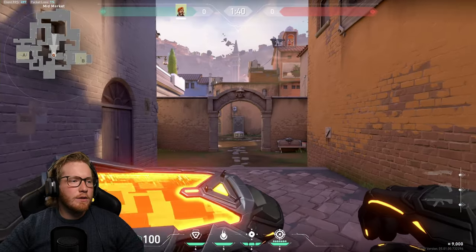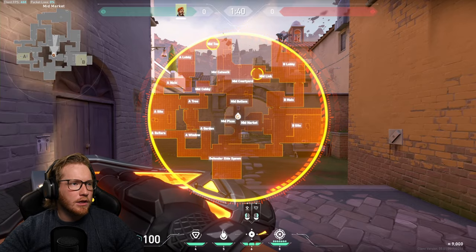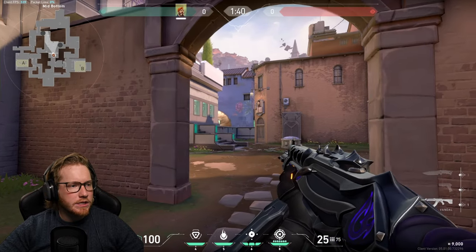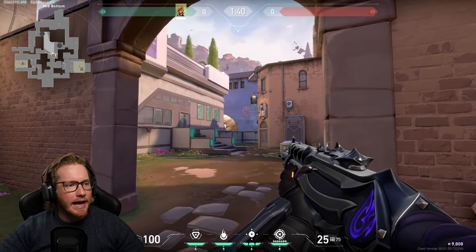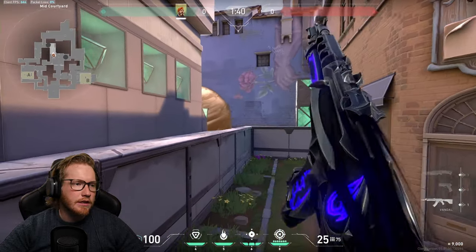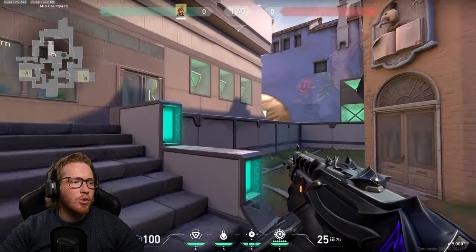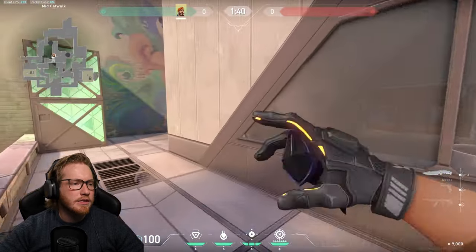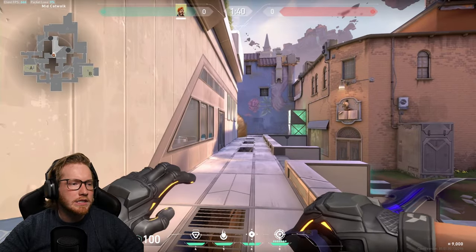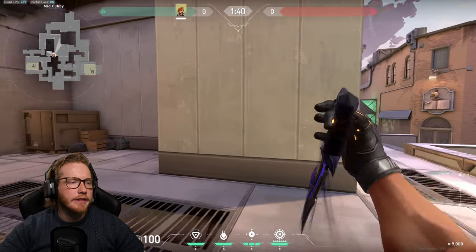For defending on mid, you want to do mid link and mid top. I don't bother trying to fill the middle space because they're basically peeking out of a smoke to take that fight, which is much easier for you on defense. It blocks that section off so if they're trying to op they literally have to come out of the smoke — and you've also got B link smoked so you won't get swung from there, leaving cubby open for teammates.